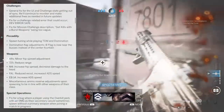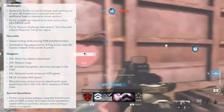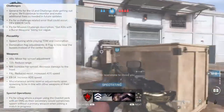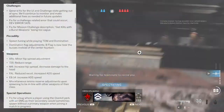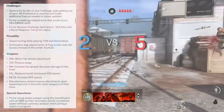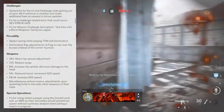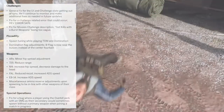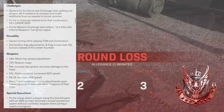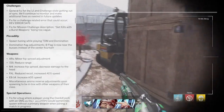There are also miscellaneous ammo reserve adjustments upon spawning to bring weapons in line with others of their class. I haven't personally noticed ammo as a problem since I've mainly been playing Shoot House 24/7 — it would probably matter more in Ground War or longer matches. Finally, they fixed a Special Operations bug where a player using the Overkill perk with an SMG as their secondary would sometimes spawn without a primary when joining a match in progress.